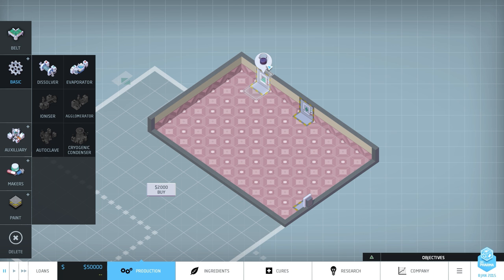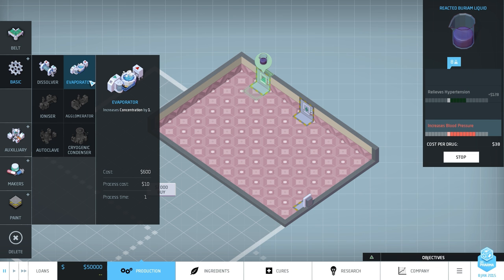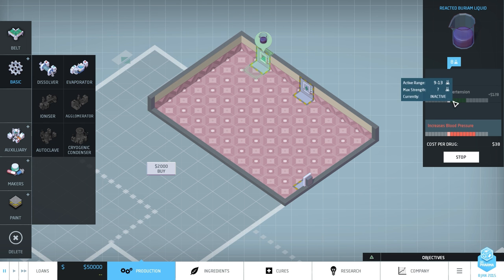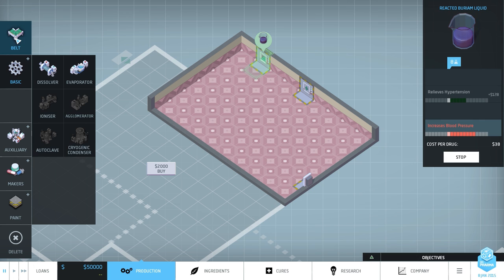The ultimate goal right now — we can get a maximum of $128 per unit. We want to make it as simple as possible to maximize profit, because each machine costs money. One evaporator costs $600 and the process costs $10 to run, so it's going to eat into our profits every time we add another machine. But if we can boost it to the right efficiency, we can get the most money for this particular drug. Increasing the concentration also increases the side effects, though, which are going to have negative effects on this one, since increased blood pressure and hypertension are not good things to have together.